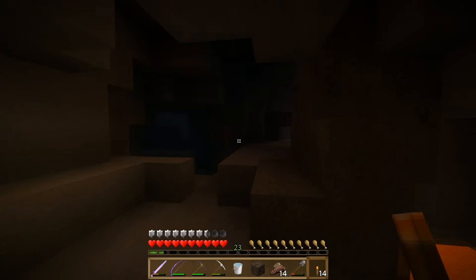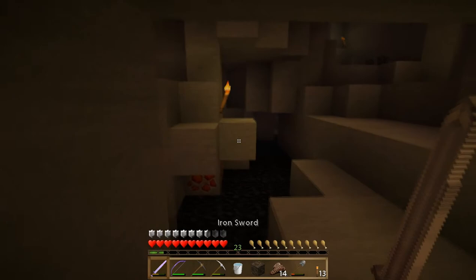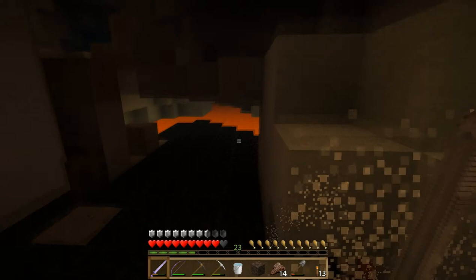We'll just get up here real quick and throw some torches up, because that skeleton could have shot us right into that lava if we weren't careful. That's why we needed to light that area up. We'll play it smart and wait for him to come to us since we're out of arrows.